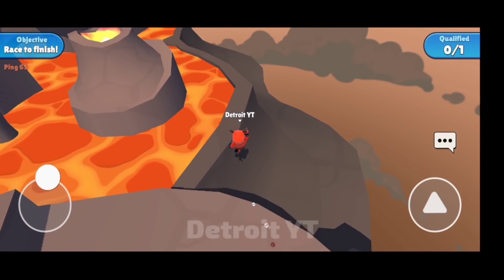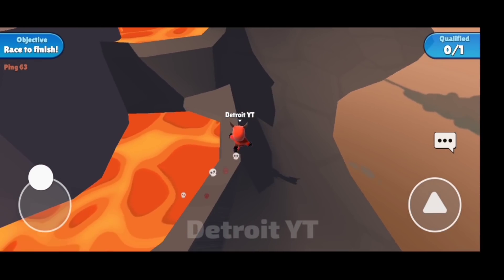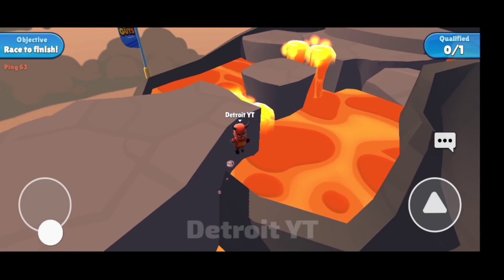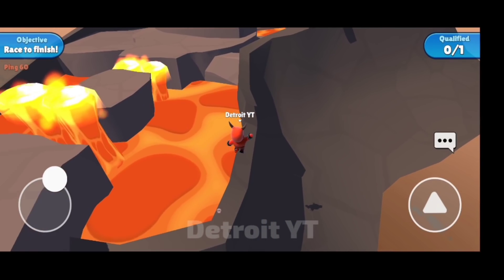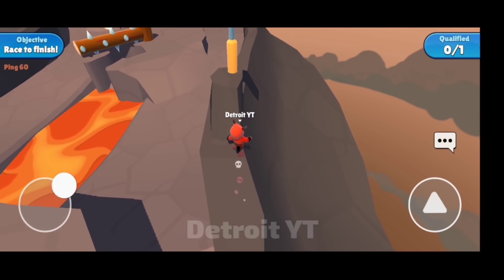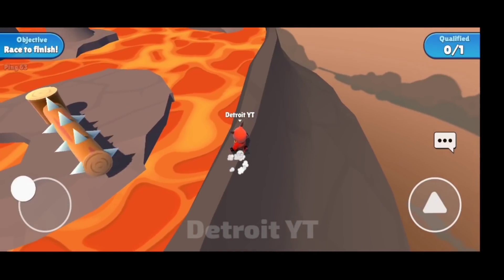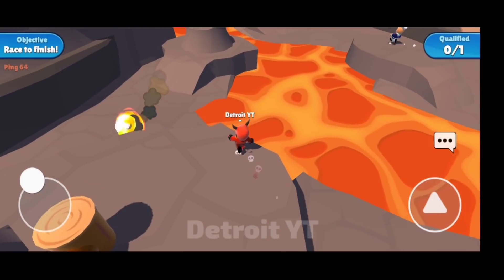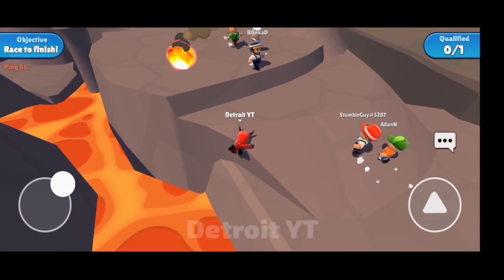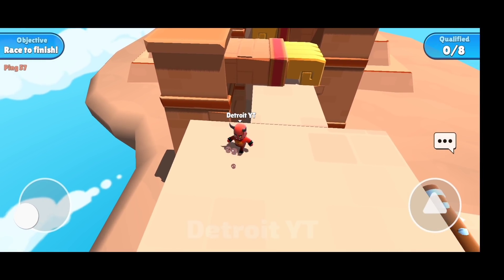This trick is one of the best tricks ever. First of all, you have to go ahead like this, then climb over it by doing a double jump here, then go ahead like this. Now if you want to go ahead from here you can, or you can go this way too. It's a bit tricky but you can go ahead this way too.